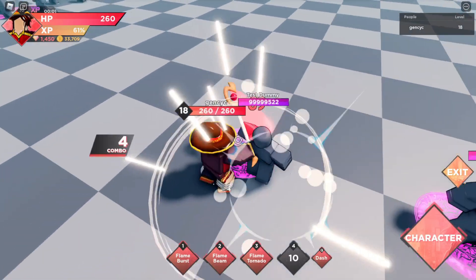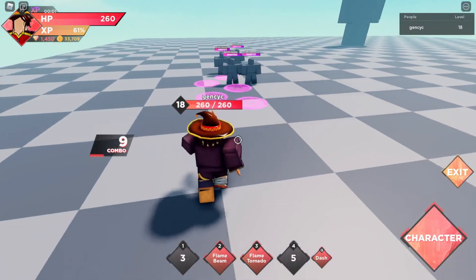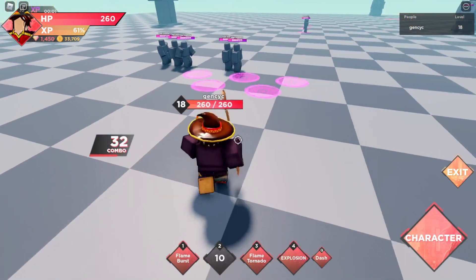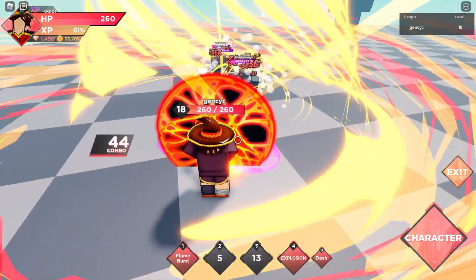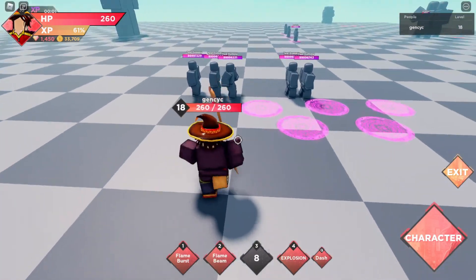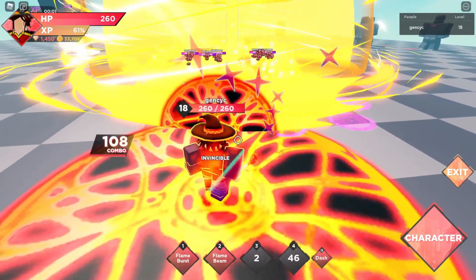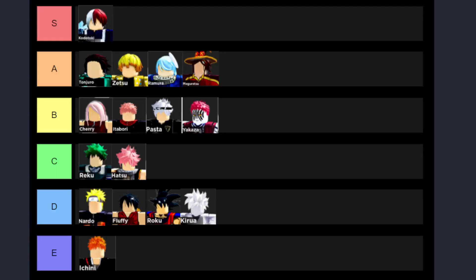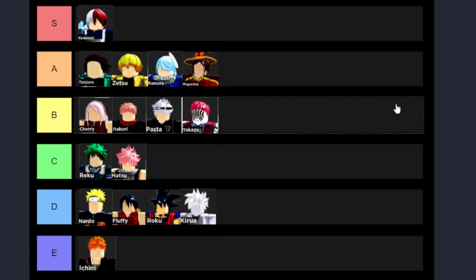The next one we got Meguretsu. She deals the same damage as Zetsu and Ramura, but her skills are fire element. Her first skill throws a fireball that explodes for area damage. Her second skill is good for a stack of enemies lining up. Her third skill creates a flame tornado — great combo and great damage. Her fourth skill is like an explosion of flame that hits enemies a lot. I'll put Meguretsu beside Zetsu and Ramura since her damage is almost the same.